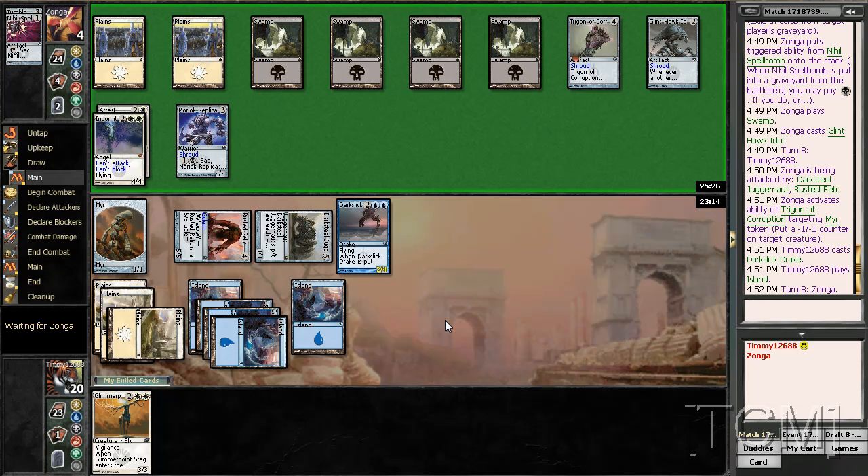That two damage is definitely relevant though, right now. Because then you would be forced to block Glint Hawk Idol and that play would have been correct. In real life you probably wouldn't miss that, but on MODO when trying to narrate everything, it's possible.